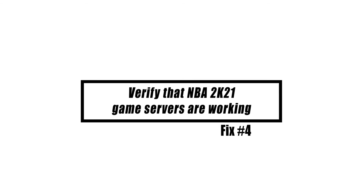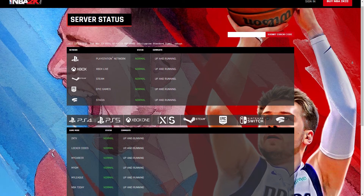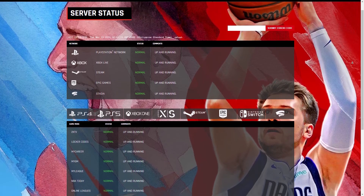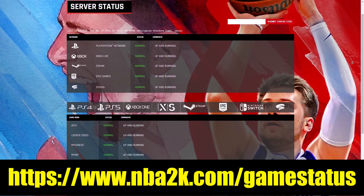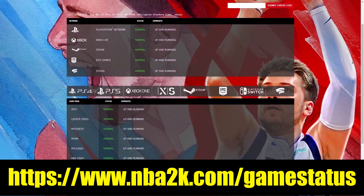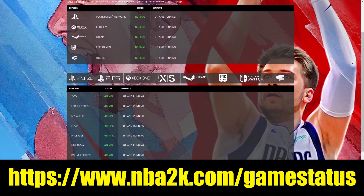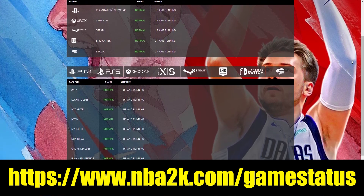Verify that NBA 2K21 game servers are working. Once you've checked that all updates have been downloaded and your internet connection is steady, check the NBA 2KL website for any known outages. There might be a server problem that they are attempting to fix, or they could be performing server maintenance. If it is a known outage, we have no choice but to wait for them to resolve the issue.